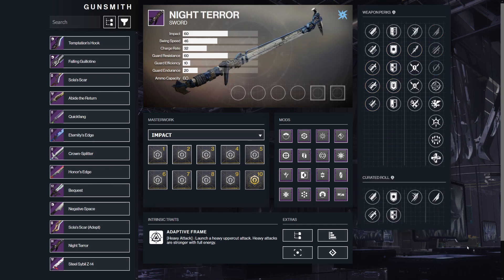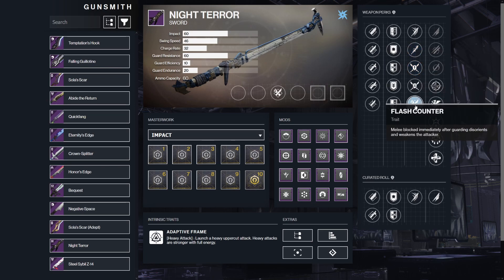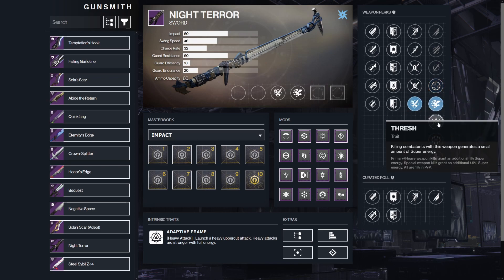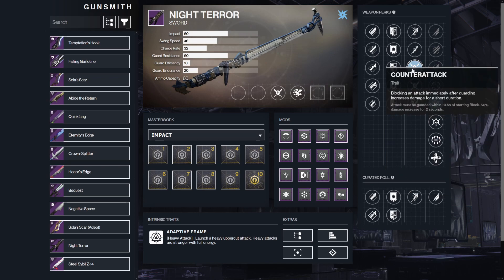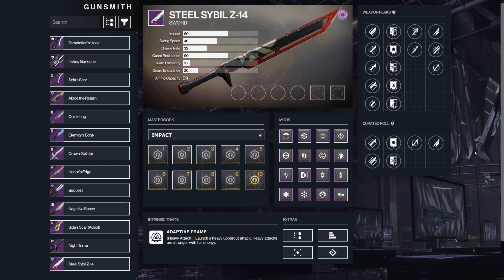Next is Night Terror, which you get from the Moon. The rolls to highlight are Relentless Strikes and Tireless Blade in the left slot, and Counter Attack and Flash Counter available here too, which is amazing. On the right column we have One for All, Vorpal, and Surrounded. I'm personally looking for a Counter Attack Vorpal roll as this is going to be insane if you can time your blocks correctly. Finally, Steel Sybil Z14 is another random drop that doesn't have much in terms of perks, making it easier to get a good roll. You have Relentless Strikes and Tireless Blade, then Whirlwind Blade in the right.